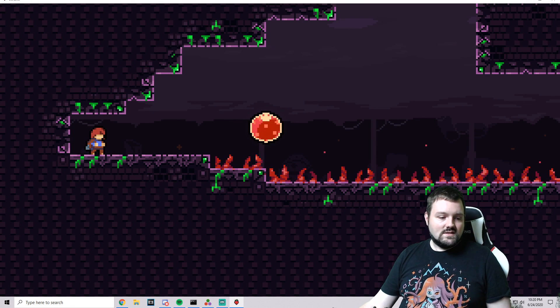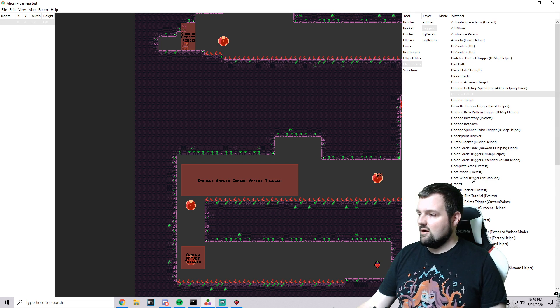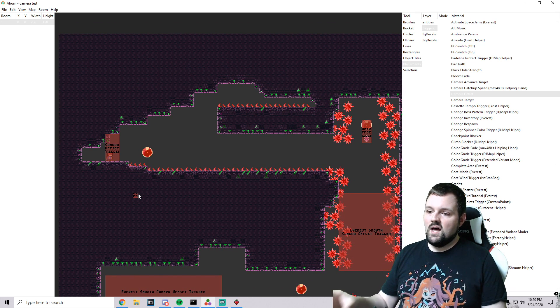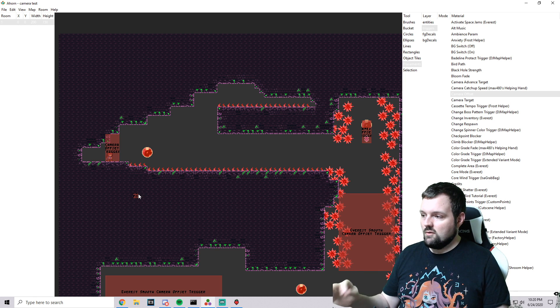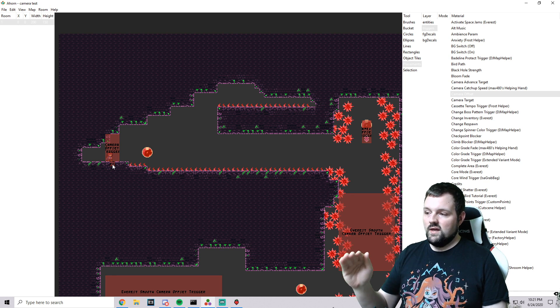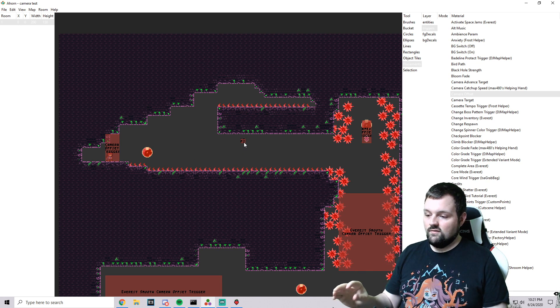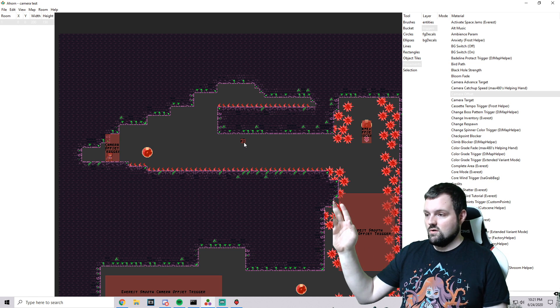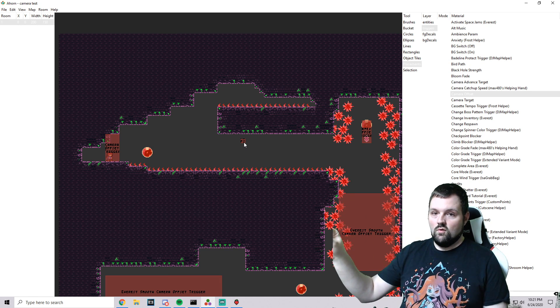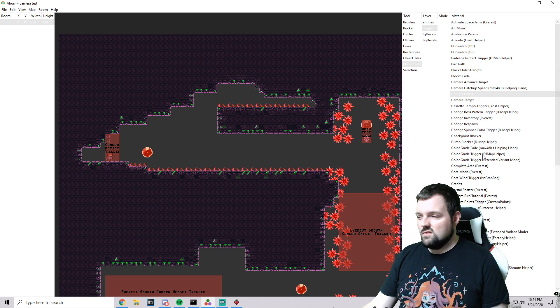There's a lot of trial and error involved depending on your map. Just play around with those camera triggers. If you're not going very fast, stick with one or 1.5 — even 0.5 if you just need a little directional hint. If you need to go diagonal, you can adjust both X and Y. For example, to look toward the top-right corner, use a positive X and negative Y. Those are really what I use the most.